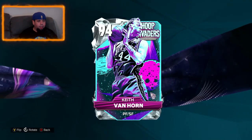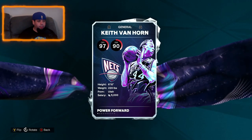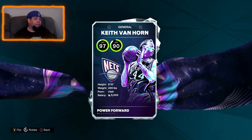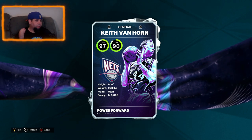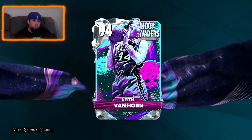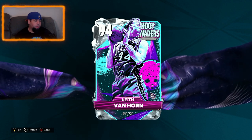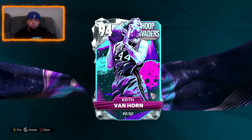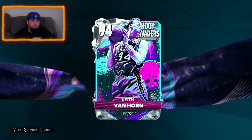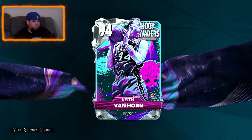Now Keith Van Horn, second card. I've seen people say he's not that great — somebody had his hidden gem card and said it wasn't the best. But 6'10", he plays power forward and small forward. 6'10" at small forward is going to be really good. He's going to be very similar to my Peja Stojakovic — probably not as good a shooter but probably does a few other things a little bit better. Might be a bit faster.